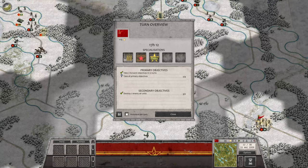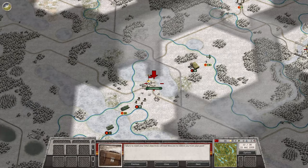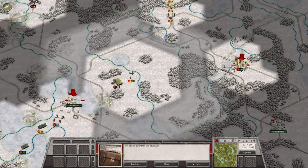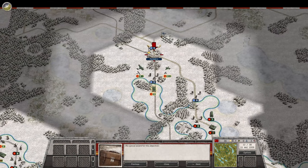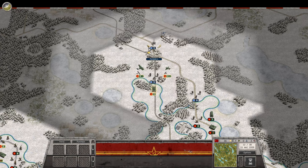We are playing Karelia and we had to, as our objectives — primary objectives — take two, which we've already done. Then we had to take all the primary objectives, which again is those first two plus this one and that one. We've already destroyed three air units and we won't see any more air units in this battle. So we're going to go ahead and hit close.